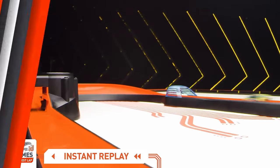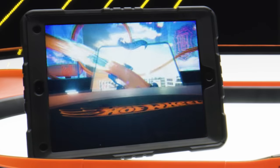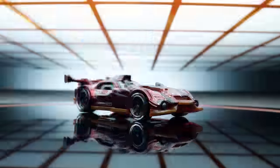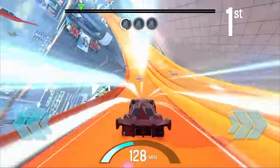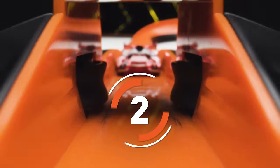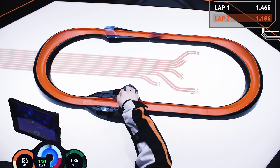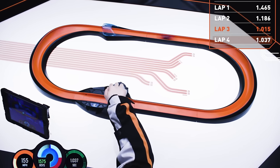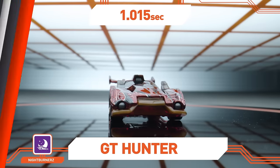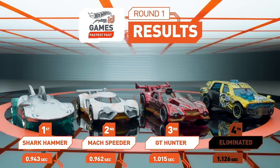Let's scan in our final racer for round one. Representing the Nightburners: GT Hunter! This racer is designed to go the distance and is built for easy handling — perfect for the smart track. A blistering lap time! Shark Hammer, Mach Speeder, and GT Hunter are on to round two.